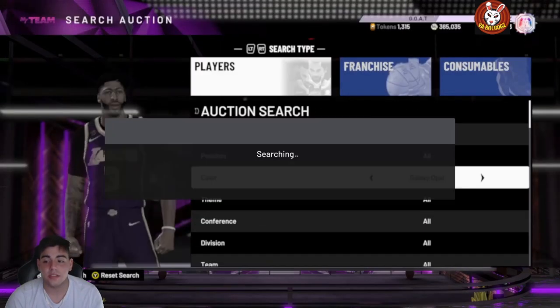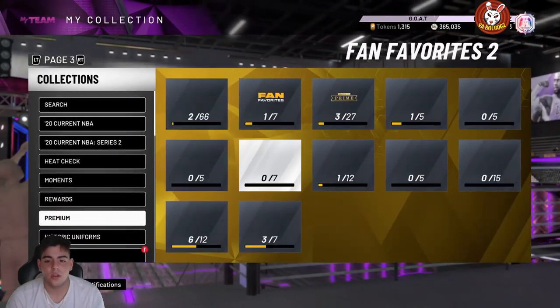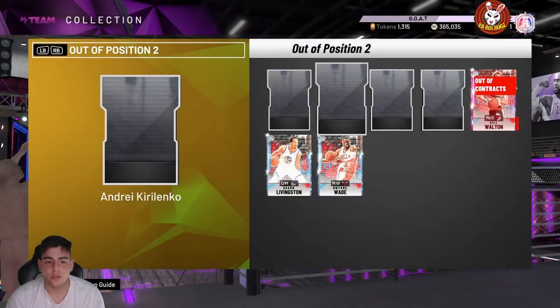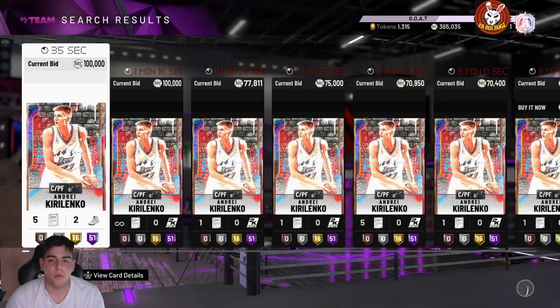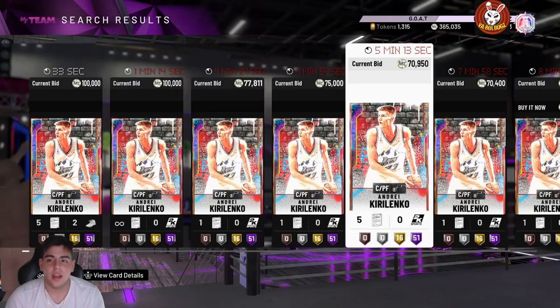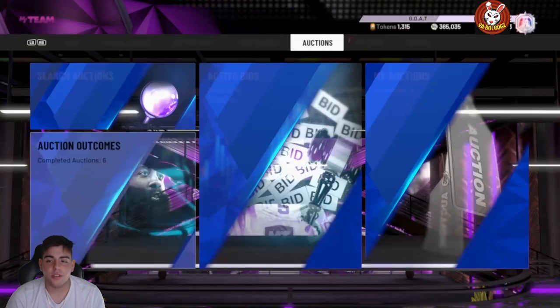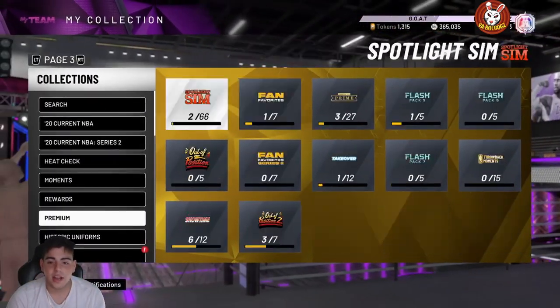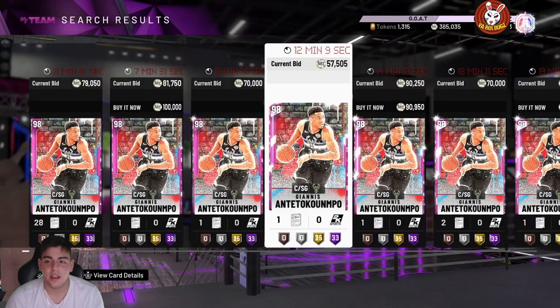Is the market inflated — did it rise? Honestly, I feel like those cards were price fixed for the set. Going over the cards in the set: Bill Russell is down, so the only expensive one is KD. You can get Jonathan Isaac for around 1.5 million MT now. Kirilenko going up that much is insane — I never thought he would.